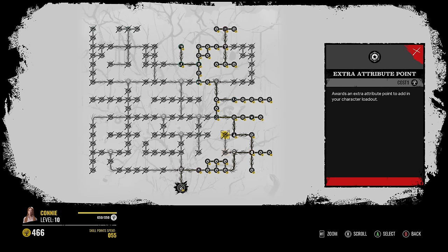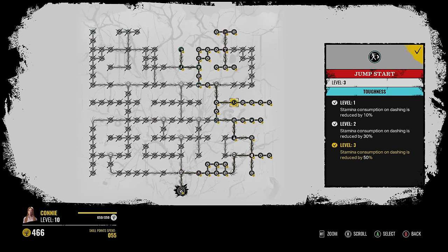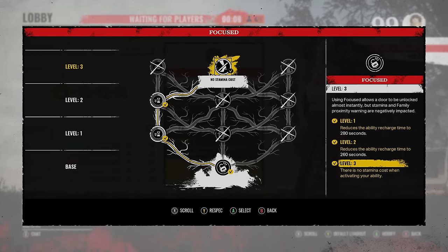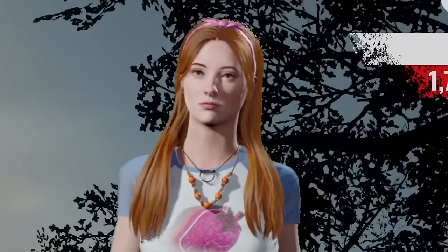Here is the skill tree for Connie — you got to take a right and Highly Skilled is right here, and Toughness is just right above it. Jump Start is a random perk so keep respeccing if you want it. For the ability skill tree, at level two I went with Quicker Recharge, and at level three No Stamina Cost, so when we use our ability it won't affect our stamina pool. Hopefully you guys enjoy the games, let's get it.